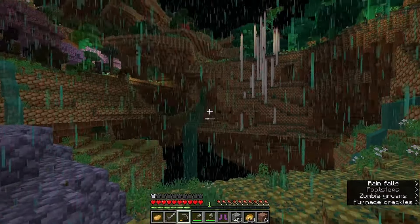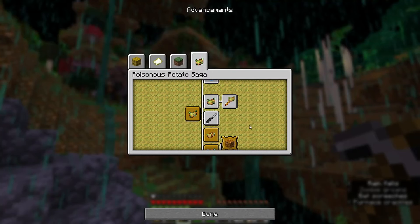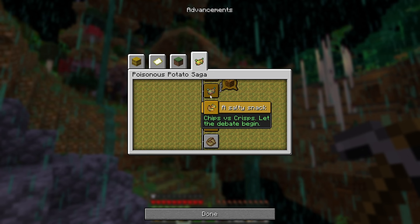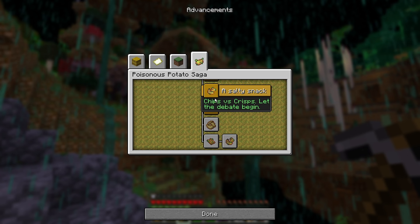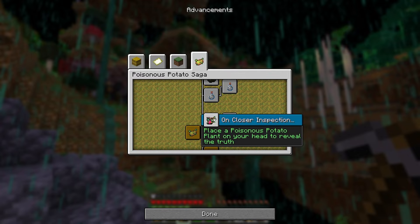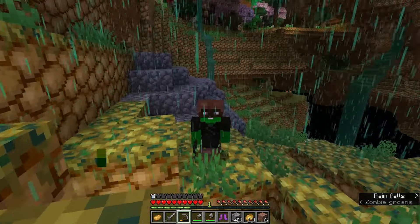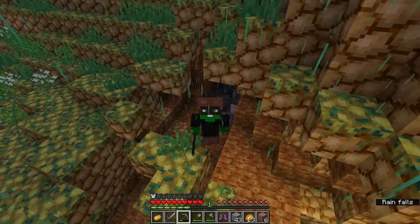We got a bat potato over here. I've also found out that there are potato achievements now. Some of these I've already got because I had put some things in my inventory that I shouldn't have at the beginning of the world — I did throw them out. There are some we'll have to get again. This one: we had these poisonous potato plants, we're supposed to put them on our head and that will reveal the truth. I think it ends up talking to us, as I learned in creative mode.